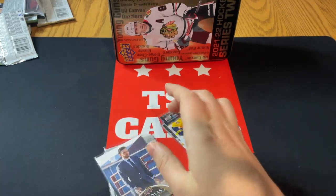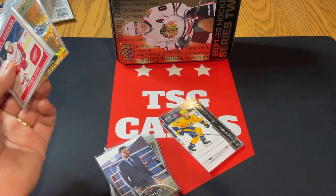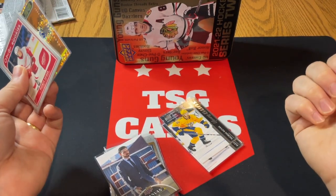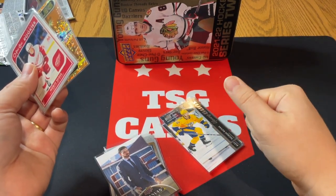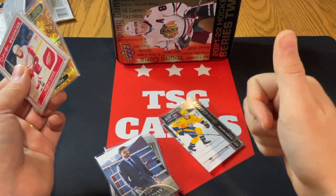Very solid overall — we had the canvas card, the Glossy Rookies of Podkolzen and Bareboulet, Denisenko, the Matthews Orange Dazzler, and the Cider Glossy Rookie. Very solid break for $22 in this tin — I thought really good value out of it. Let me know your thoughts in the comments below, really appreciate all the support, leave a like, subscribe if you're new, and we'll see you again soon. Bye for now!